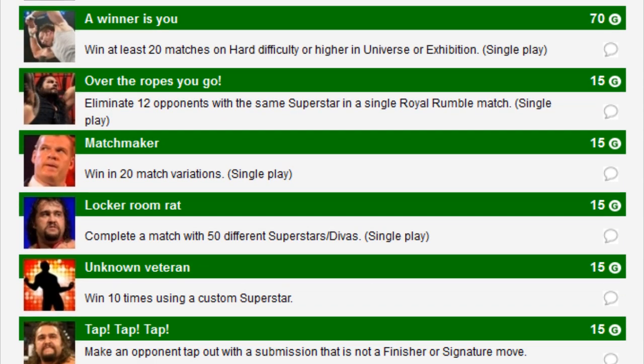A Winner is You — win at least 20 matches on hard difficulty or higher in Universe or Exhibition. Over the Ropes You Go — eliminate 12 opponents with the same superstar in a single Royal Rumble match. Matchmaker — win in 20 match variations, so that's 20 different match types. Locker Room Rat — complete a match with 50 different superstars or divas.